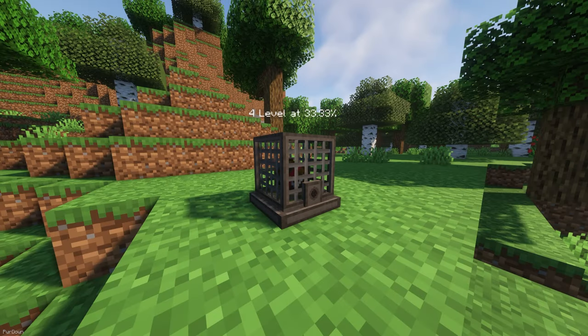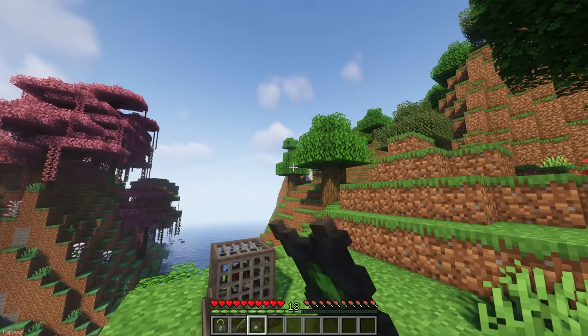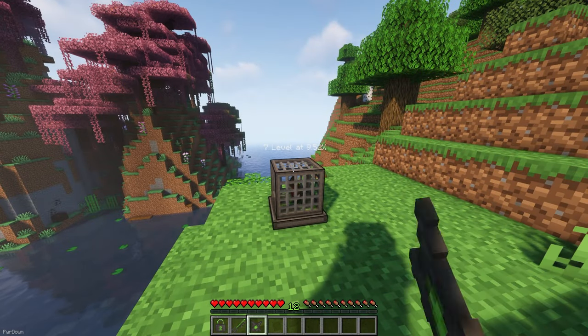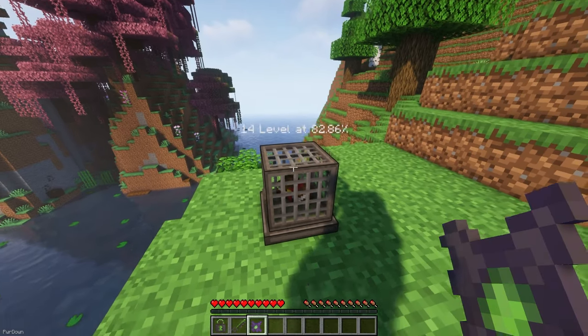XP Obelisk adds a new block which allows you to store your experience, so you don't lose it if you die. Using an experience transfer item, you can withdraw and deposit experience into storage. One cool feature is that you can apply a lock to the storage block so that other players can't access it.